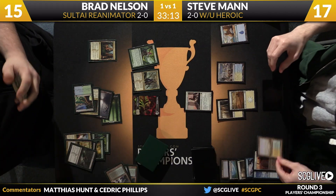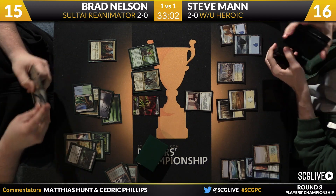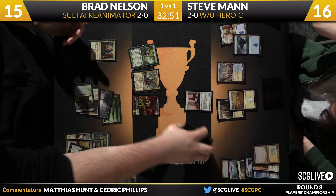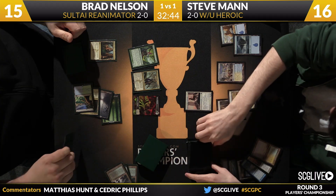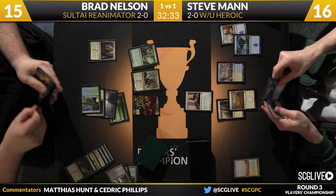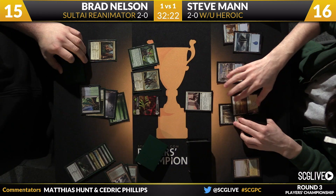Some match updates: Chris Van Meter up a game over Tom Ross; Dylan Donnegan up a game over Jeff Hoagland. Fabiano and Kevin Jones are heading to game three, and Ketter and Duke are also headed to game three. Sidisi can be problematic for the heroic deck in a couple of ways. One, it's a great supply of chump blockers — even if Man makes a big creature, as long as it doesn't have Aqueous Form or Stratoswalk on it, Brad can just chump and race.